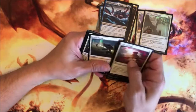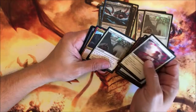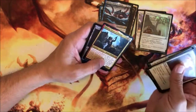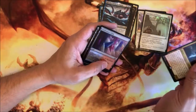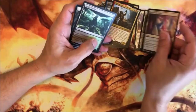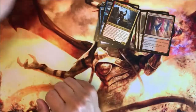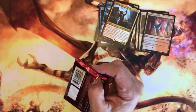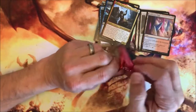Migratory Greathorn. Flame Spill. More white buffing. Winota, Join Our Forces — in foil. If I have a bit of foil land there. I don't know, I don't think she was up there — was she up there? Winota — she's up there. She's an extended art.